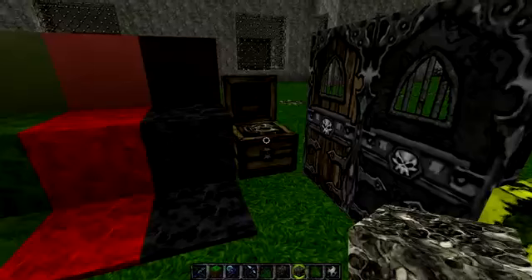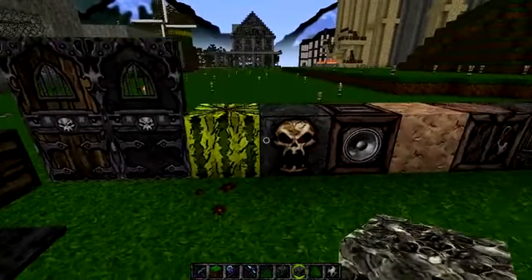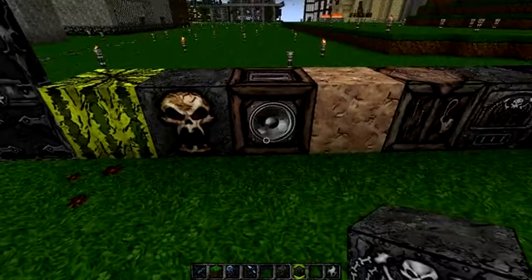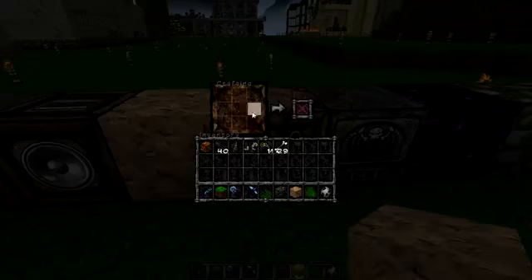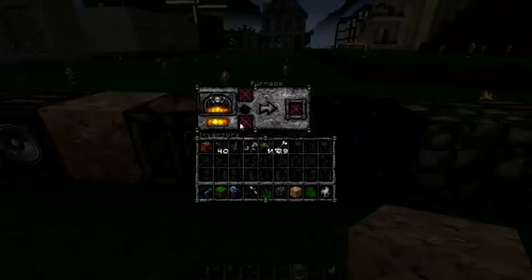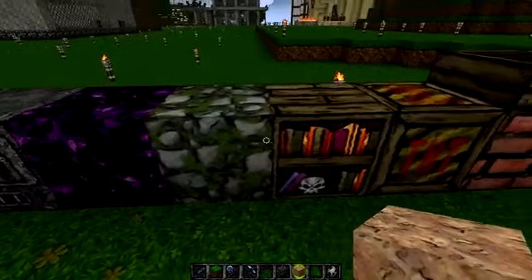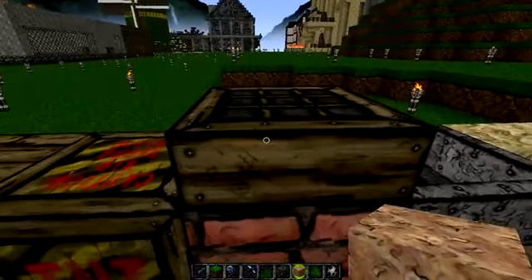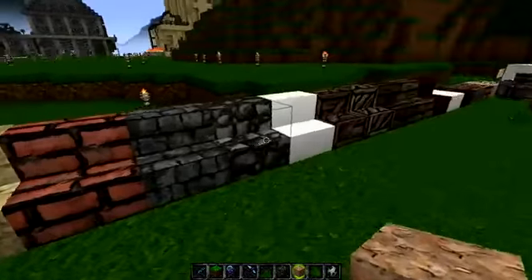We have a chest — did you see that when I opened it? There's a zombie head in there. We have the doors, a melon, and a dispenser with a skull on it. A jukebox, clay, crafting bench, and a furnace — that looks awesome. Obsidian, mossy cobblestone — even the bookshelf has to have a skull in it. TNT, daylight sensor, bricks, a hopper, all the varieties of stairs, and all the varieties of slabs.